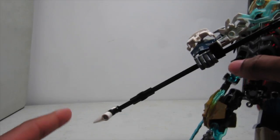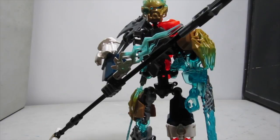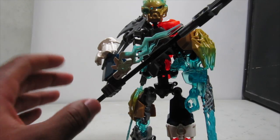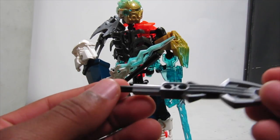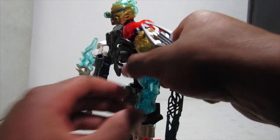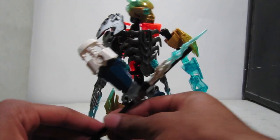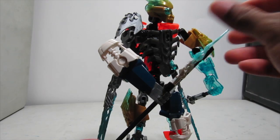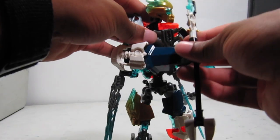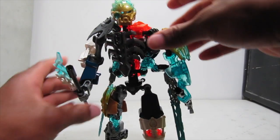That's basically his combined spear, but he can split it into two different weapons. To do that, take off the top section — a four-long axle with a double axle connector and the Gurak staff — and place that in the back of his other hand. Then take off the lower section, which is another four-long axle and connector, put the two Burak eyes back on this side of the staff, and that goes up top.